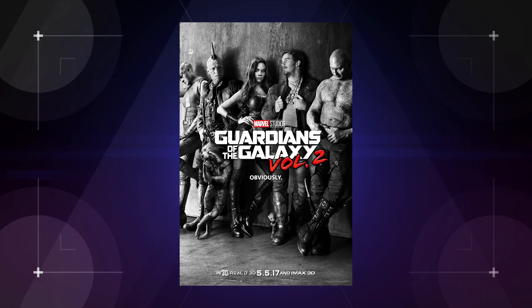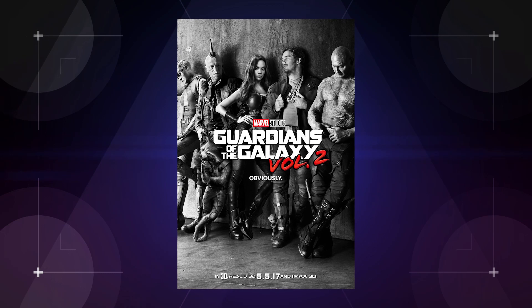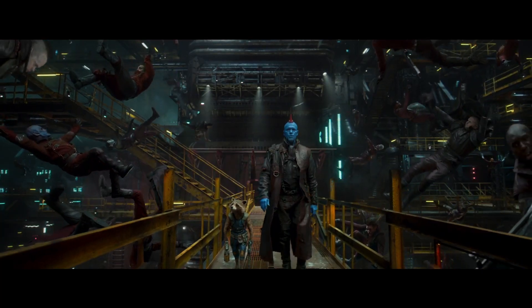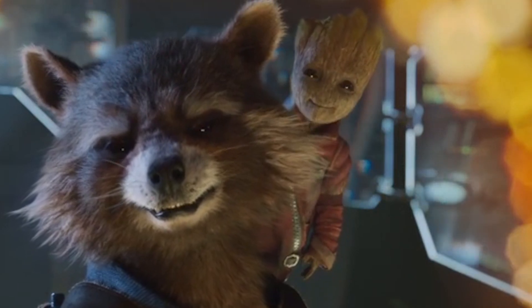Thanks to this super angsty black and white poster released in conjunction with the trailer, we now know that Nebula officially joins the Guardians in Volume 2. Combine that with this shot of her getting a bag removed from her head, and a story starts to emerge. It looks like Nebula will be in captivity at the beginning of the film and she'll need a little help escaping — maybe some help from a few bounty hunting bad boys: one small and furry, one tall and blue. And Groot too, of course. We're not sure how much Groot can do on this mission other than look super cute in his brand new jacket, but honestly, that's more than enough.